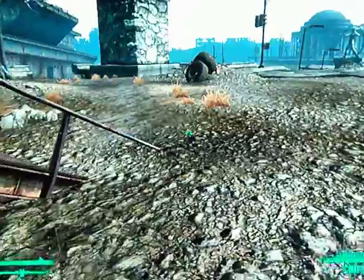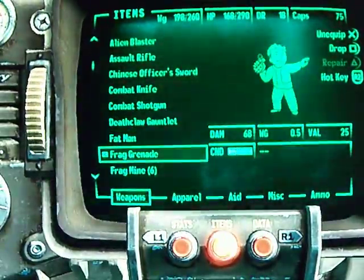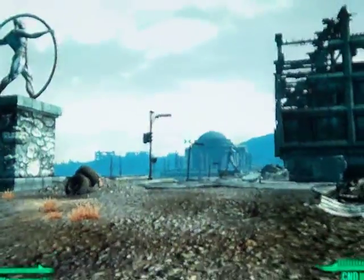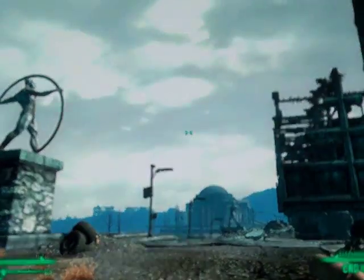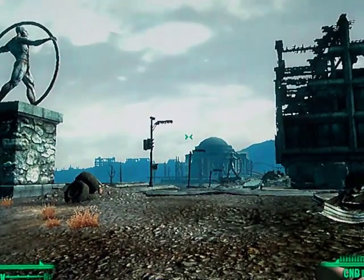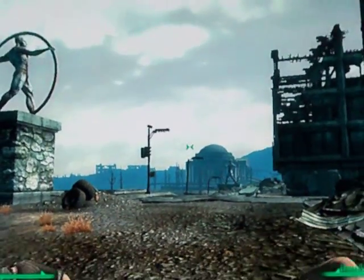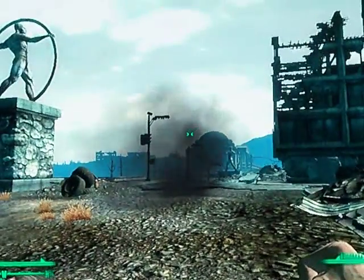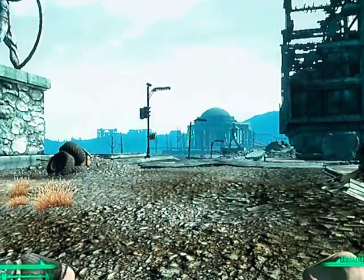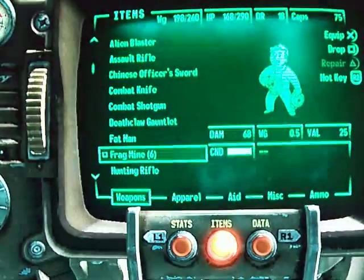Let's show them a frag grenade. The Fat Man itself is pretty much a good all-around weapon — it gives a good explosion. It's worth quite a bit of caps if you run out of mini-nukes and don't know where to find them. This is a frag grenade, though. Not too big — you might be able to take out one or two people if you're lucky, but the Fat Man can probably take out a whole squad.